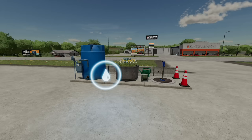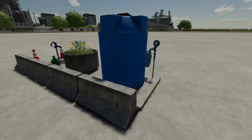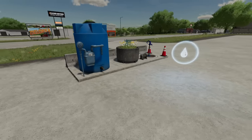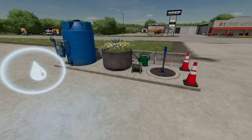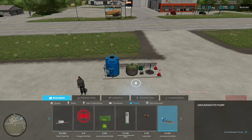Next we have a groundwater pump. It costs five thousand dollars, one dollar per day, and has zero dollar water cost. There are a lot of mods that make water free, but this one looks good and is easy to find — just jump into tools and it's at the very end.